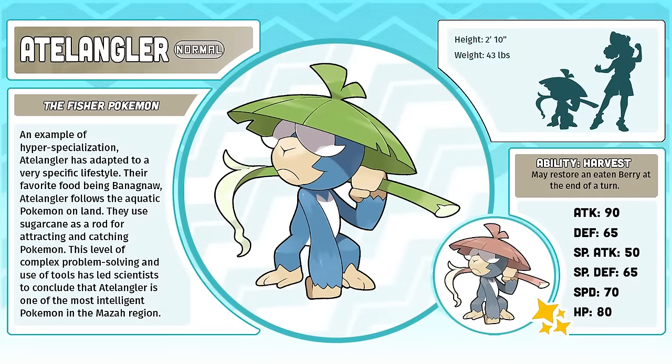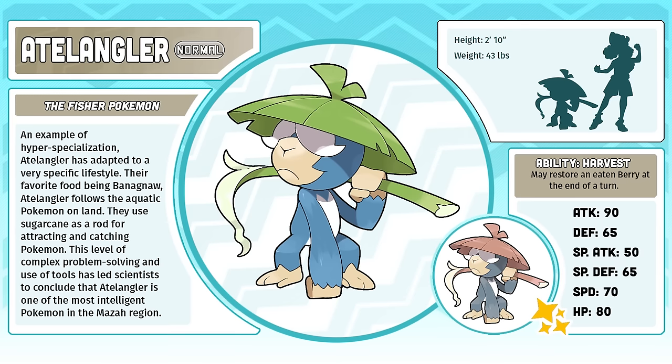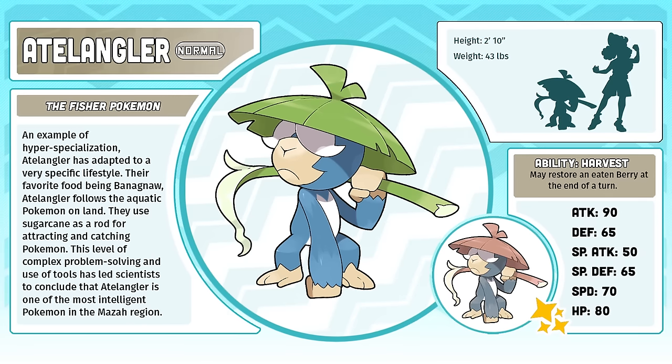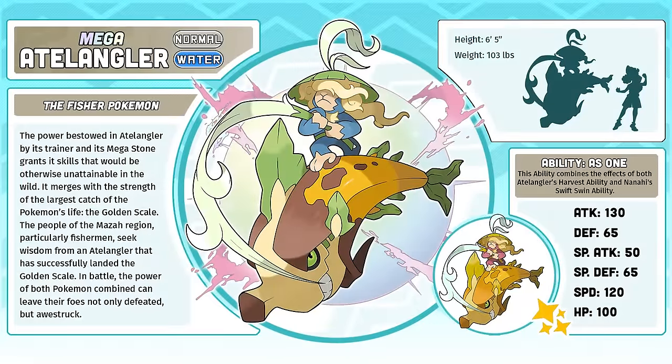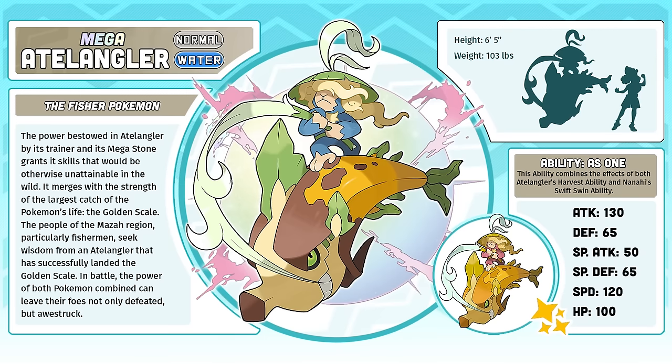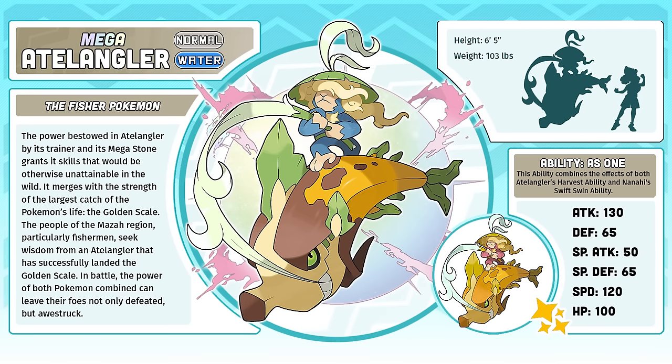Adalangler, the Fisher Pokémon — easily a top 10 most iconic Mazamon. I love it. It was another design that came to me so quickly that I literally stopped what I was doing to start sketching it. It's so simple, but I feel like it's a very strong design. Mega Adalangler was another fan contest winner designed by Hogusbogus — I knew that this one had to win the moment I saw it. It was clever, funny, a strong design, and something that I think everyone could appreciate on some level. The craziness with the ability will surely be sorted out by the time the fan game is complete.